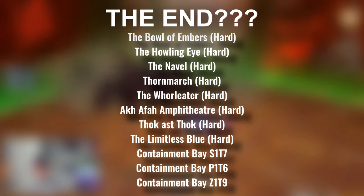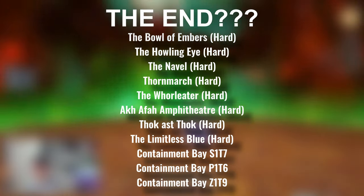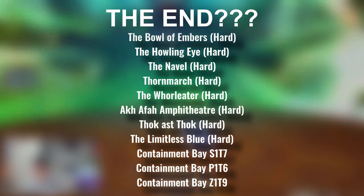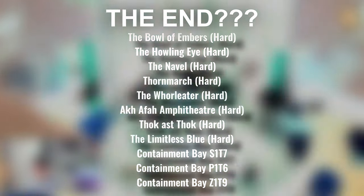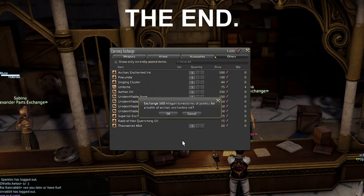Final step: complete all ARR and Heavensward primals in hard mode, unsynced. This is not soloable, so find a party in the party finder — this whole step is a lot quicker in a party. Finally, buy Archaic Enchanted Ink for 500 poetics. Your Anima is now finished.